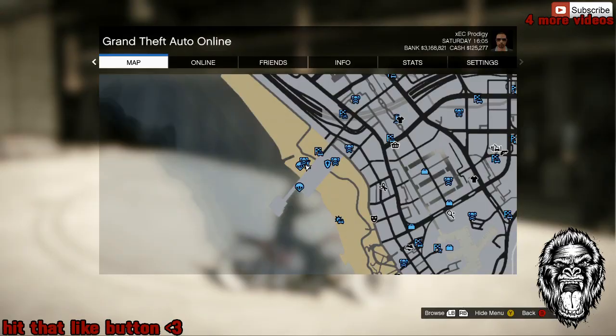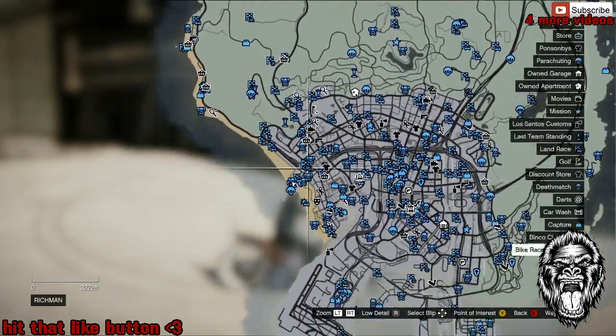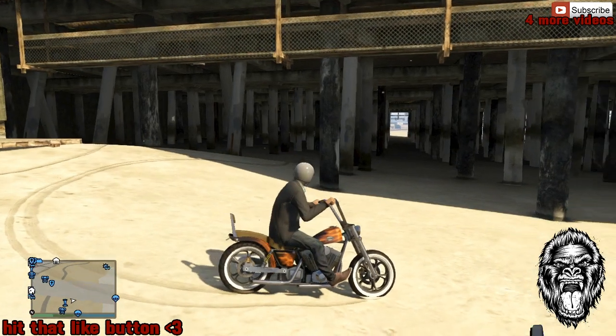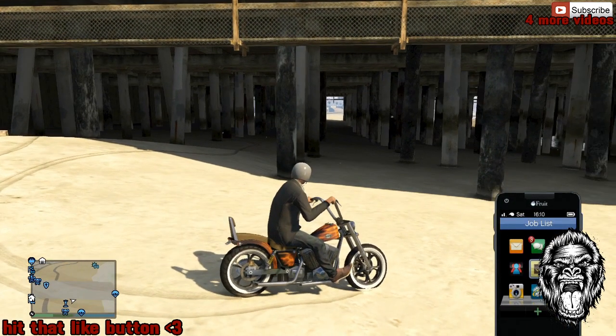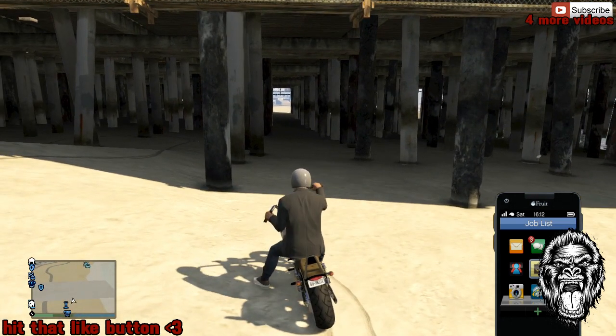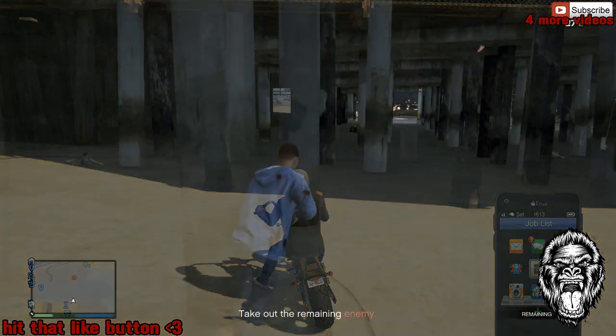To get the motorcycle, you need to make sure you have gang attacks unlocked. The one I got it from is the one right here by the pier, as you can see on screen. You need to make sure you come during the time of 20 to 12 — if you come any earlier it's not going to be there, if you come any later it's not going to be there.